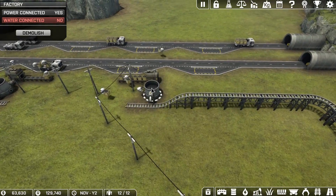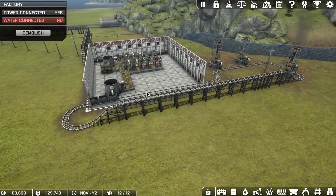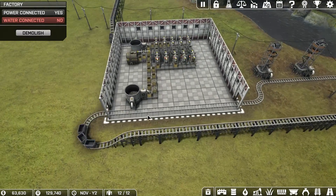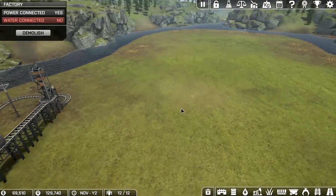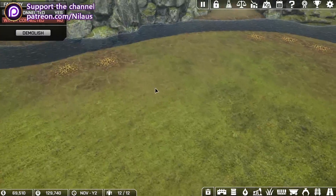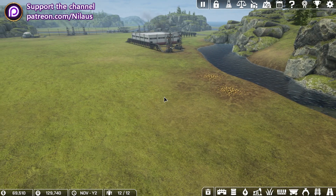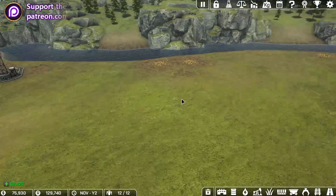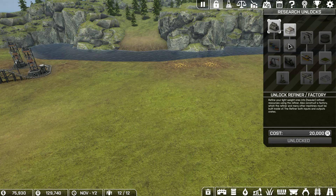This one can clearly produce more. Maybe we'll just leave this so we don't have to change anything here. They seem to be working. It might just be a matter of building something new out here - that's gold. We're starting to get a bit of money but not so much that it actually makes a lot of sense. Let's have a look at our research options.